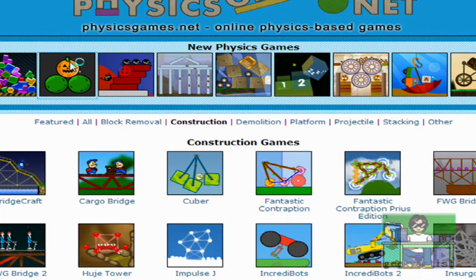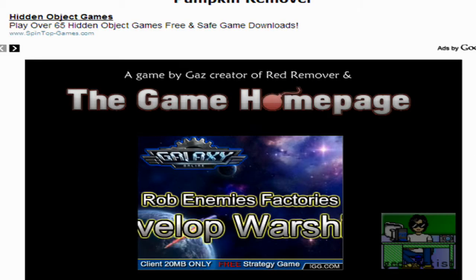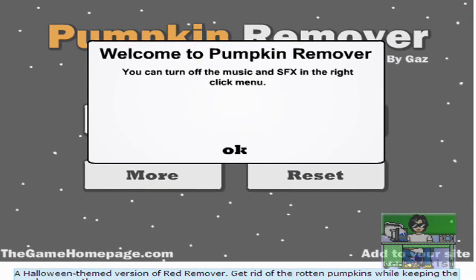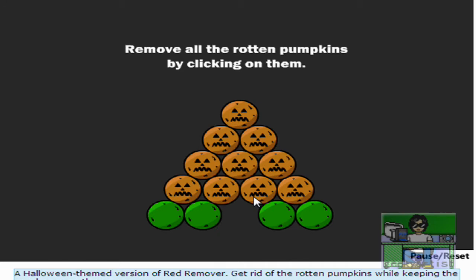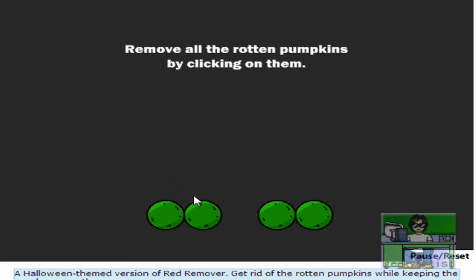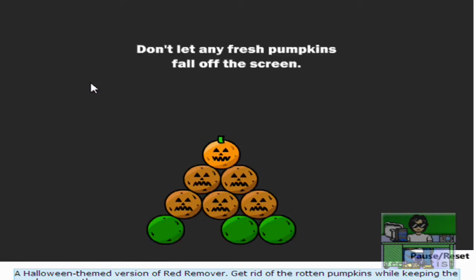I chose Pumpkin Remover even though Halloween is already finished, so let's try this. What we have to do is remove all the rotten pumpkins — all we need to do is click. On level two we don't let any fresh pumpkins fall off the screen. This is a fresh pumpkin and the other ones are bad.